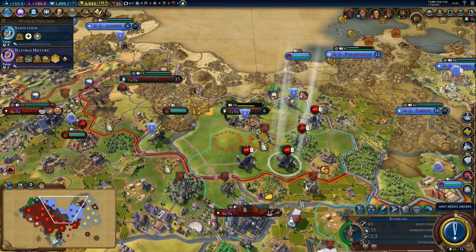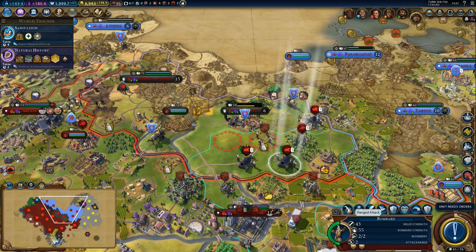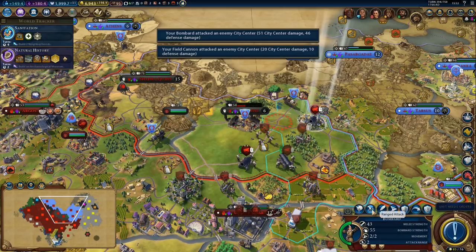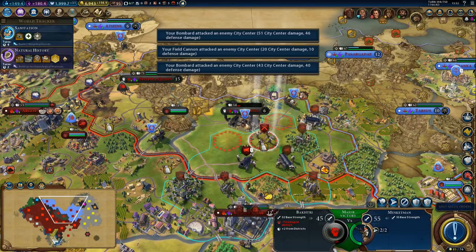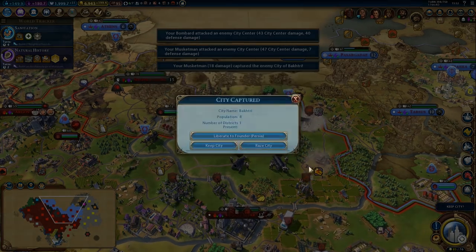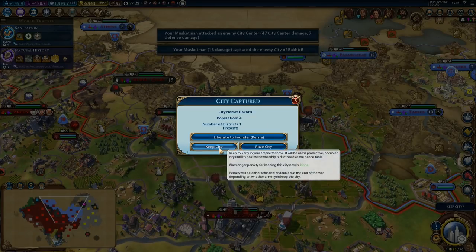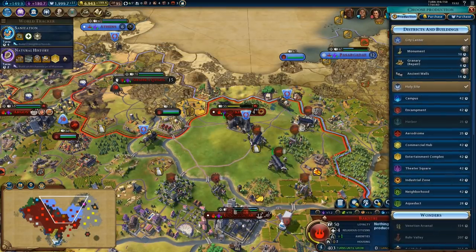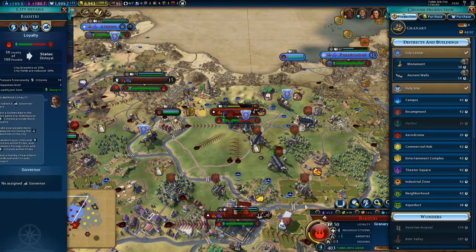Back to the city — I'm not going to move into encampment bombardment range. The city is about to be ours anyway. In fact, it's already ours literally right now. We can use this for a promotion. There we go, the city is ours. We could liberate it to Persia, but that's a little bit pointless when we are about to go to war with Persia — that would be a very silly thing to do. First repair the granary and then probably build walls.